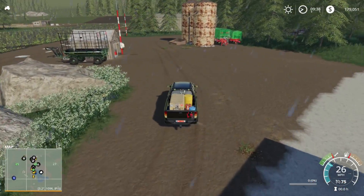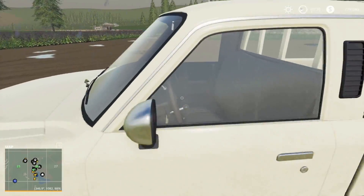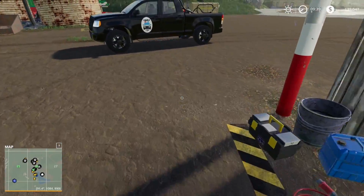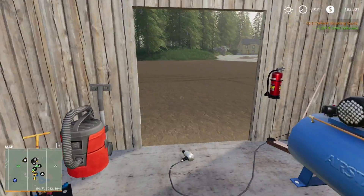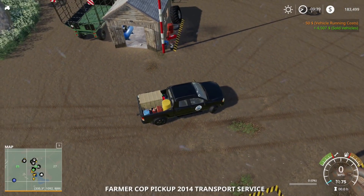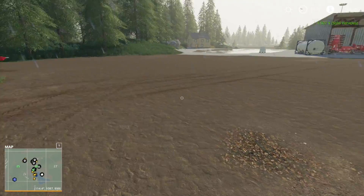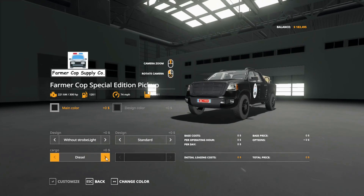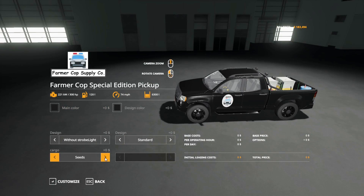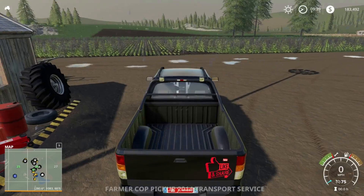Since we have another pickup truck, we are going to sell this guy right here — I just don't think we need it anymore. Tractors are one thing, but pickup trucks we just don't really need. We're not going to make hardly anything off it — we'll repair it. Yeah, 4,500 bucks, we'll sell that. And then we're going to take this guy and customize it because it's a very nice feature about this specific truck. We can change this to standard or anything else we want. We'll go standard for now. Perfect. Fantastic. That way when the potato planter is out of potatoes, we can use this to load up more and haul it out.